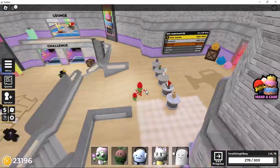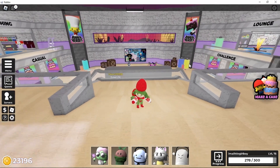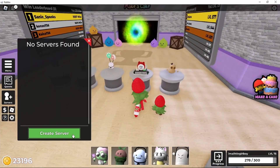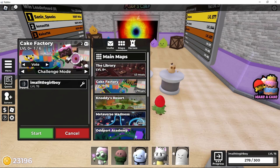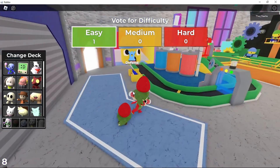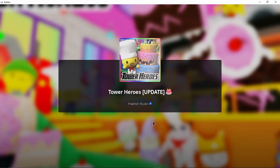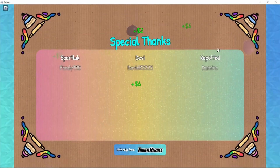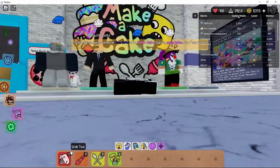It's a Tower Heroes crossover with Make a Cake — I think that's pretty cool. I looked at the map for a second; it kind of looks like the Bake a Cake: Back for Seconds one. I think that's neat, but it's easy. Let's not do the Tower Heroes version — let's try the normal Bake a Cake, the actual game. I've played this... oh, Tower Heroes.